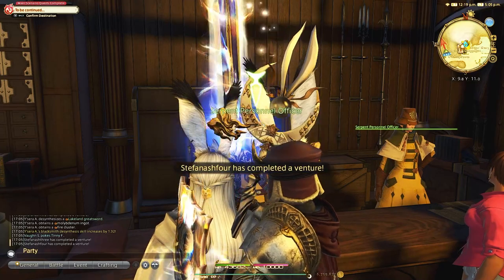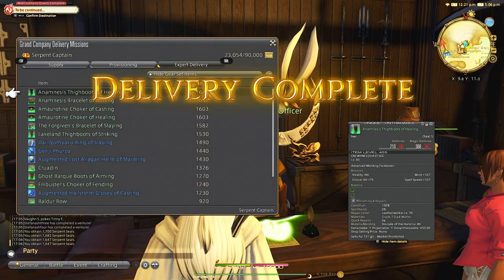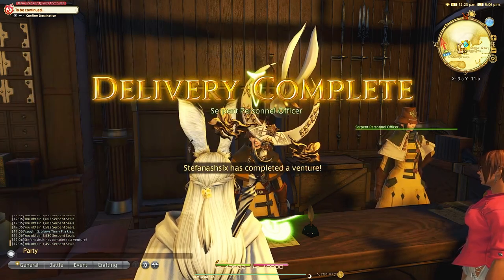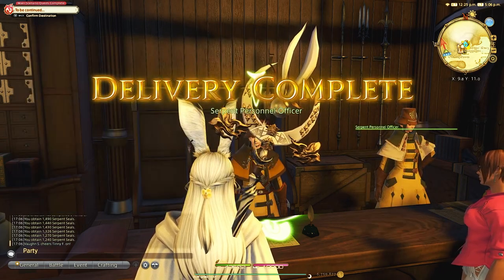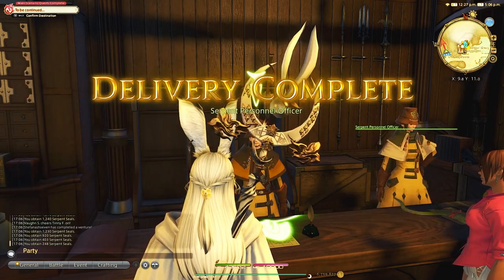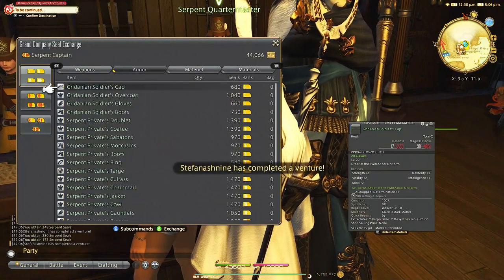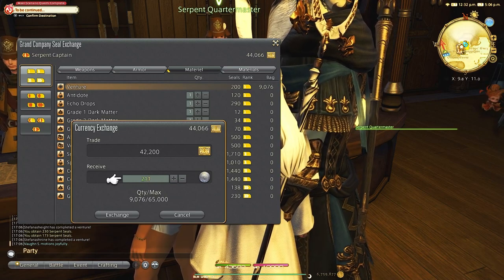If you are just starting off, I would not worry about keeping gear for a lot of jobs or classes. Focus on getting through the main story, and if you only have two retainers, it's not really worth keeping gear when you can either equip it, sell it for gil, give it to your retainer, or turn it in for grand company seals. Basically, from levels 1 through 50 you're just equipping the best gear you can and getting rid of the rest by either selling it on the market board or to an NPC vendor if you don't have a lot of options. After level 50, you'll pretty much only be equipping poetic gear until 89, and everything else you can try to sell on the market board or get grand company seals for.